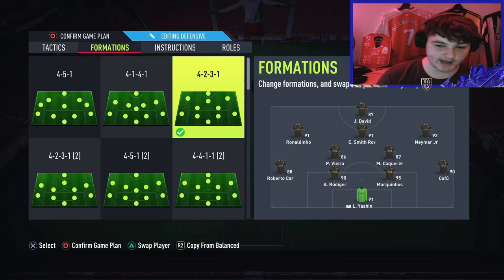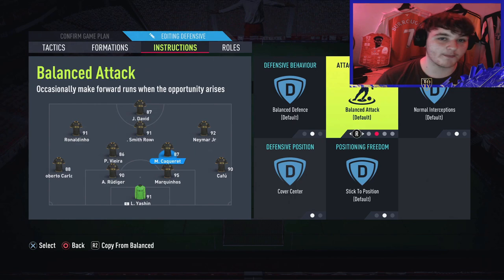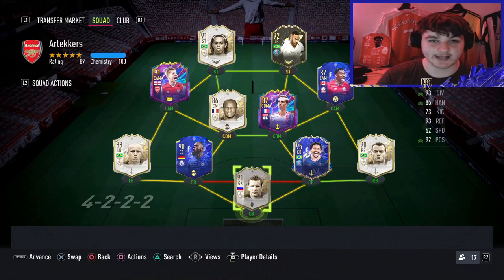In game, we're playing him as a right CDM in a 4-2-3-1. We have Vieira on cover/center with stay back while attacking, and Max on cover/center as a more balanced card, because he's definitely the type of player who can progress the ball with his small and agile dribbling.